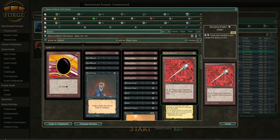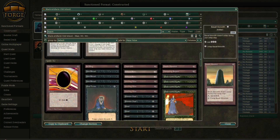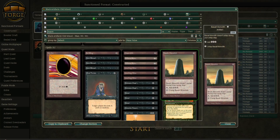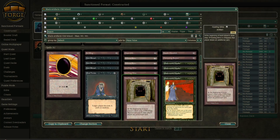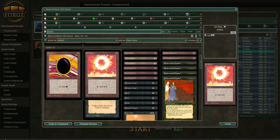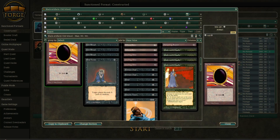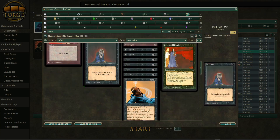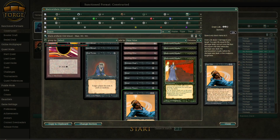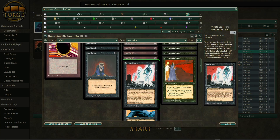Disrupting Scepter — not Spectre. Hypnotic Spectre is not in the deck. You have Basalt Monolith, Chaos Orb, two Felwar Stones, three Howling Mines, Sol Ring, Mox Jet, a lot of artifacts as it is an artifact deck. You have three Dark Rituals, a Mind Twist, Drain Life, Demonic Tutor, three Terrors, and two Animate Deads.